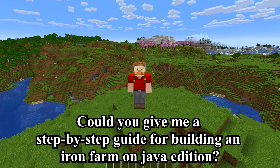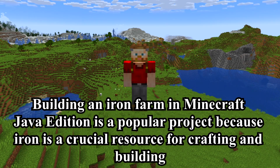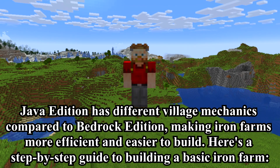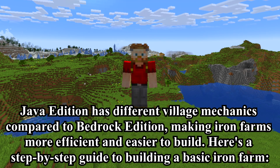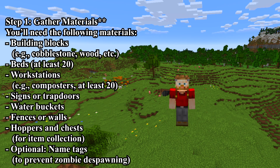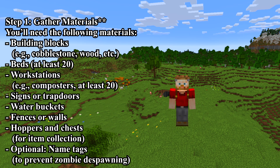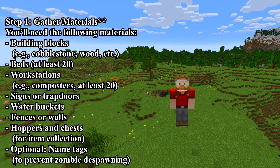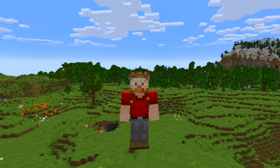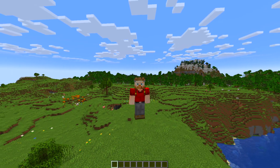The Java prompt: could you give me a step-by-step guide for building an iron farm on Java Edition? DeepSeek's introduction noted that Java Edition has different village mechanics compared to Bedrock, making iron farms more efficient and easier to build. Step 1: Gather materials — building blocks, beds (at least 20), workstations such as composters (at least 20), signs or trapdoors, water buckets, fences or walls, hoppers and chests, and optionally a name tag to prevent zombie despawning. We are definitely doing that one — it's a requirement here.